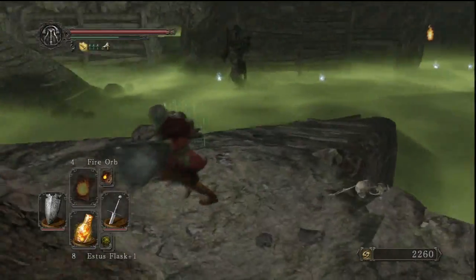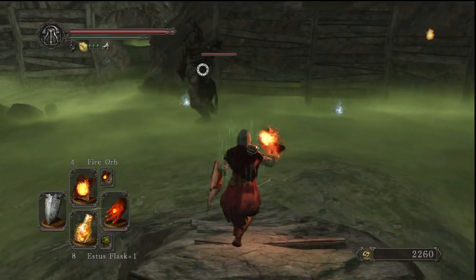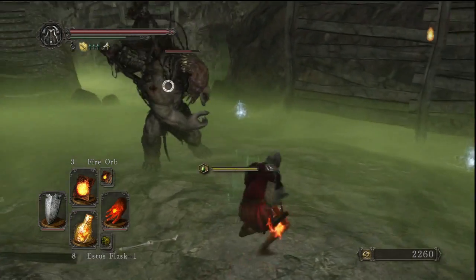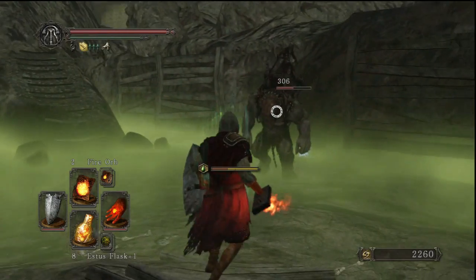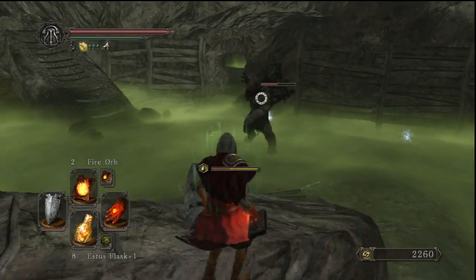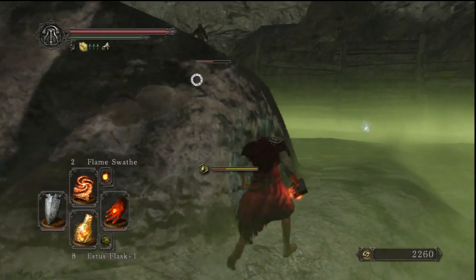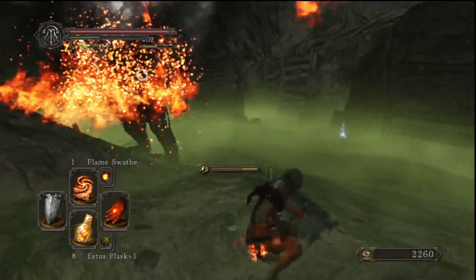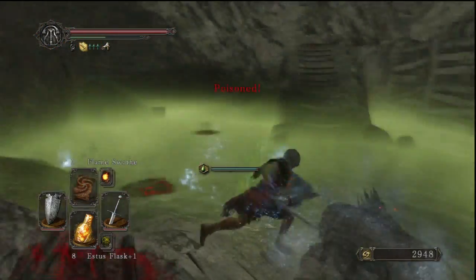I'm going to go ahead and kill this giant here, just to be on the safe side — don't want him interfering. I'm going to use Flame Swathe, because I feel like I haven't really shown off the power of Flame Swathe yet. One of the best things about it is that you can actually be behind cover and use it.